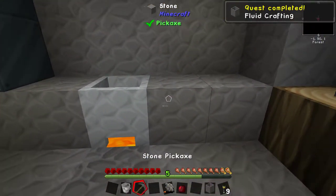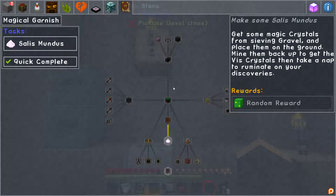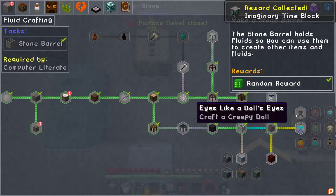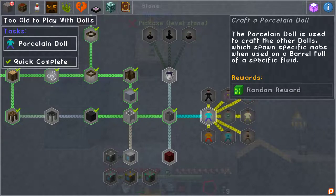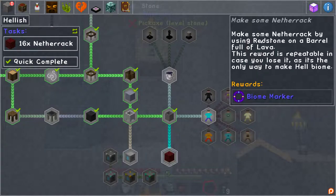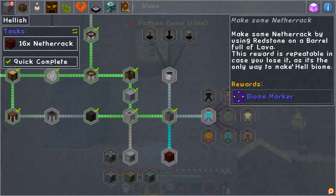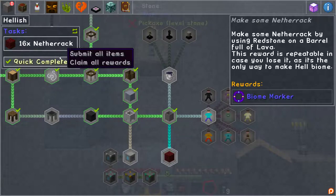We're doing this quest — the stone barrel quest. What does the stone barrel even get us? I think that's going to be good for us. Random reward — it's an imaginary time block. Creepy dolls: craft a porcelain doll. The porcelain doll is used to craft the other dolls, which spawn specific mobs when used on a barrel full of a specific fluid. Make some netherrack by using redstone on a barrel full of lava — that's how we get the steel that I wanted. Biome marker: this reward is repeatable in case you lose it, because it's the only way to make hell biome, which is the nether. So the only way to get to the nether is to create netherrack.